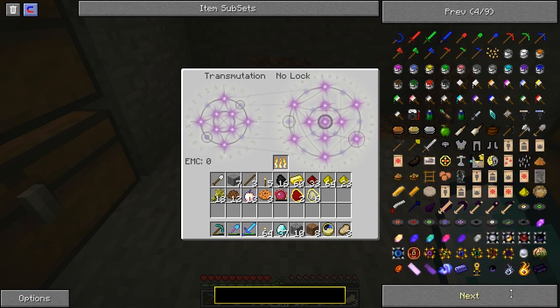You guys are confusing me now. You're telling me to do a bunch of stuff. Item 175? I'm in the 1200s. Glowstone-looking thing — is it on this page? Because I don't... I'm not seeing it.